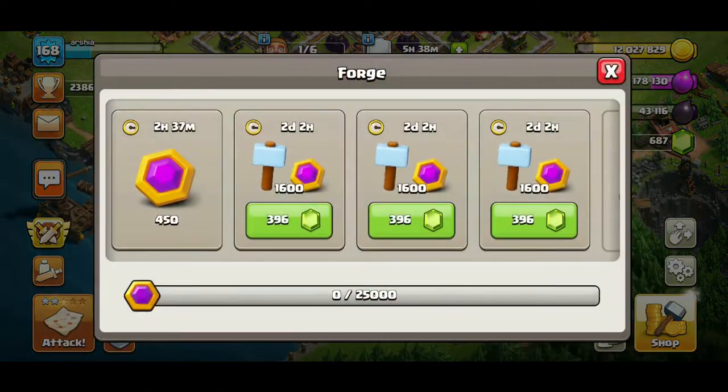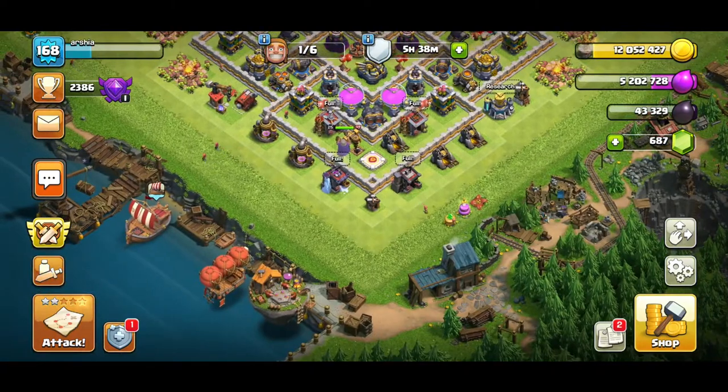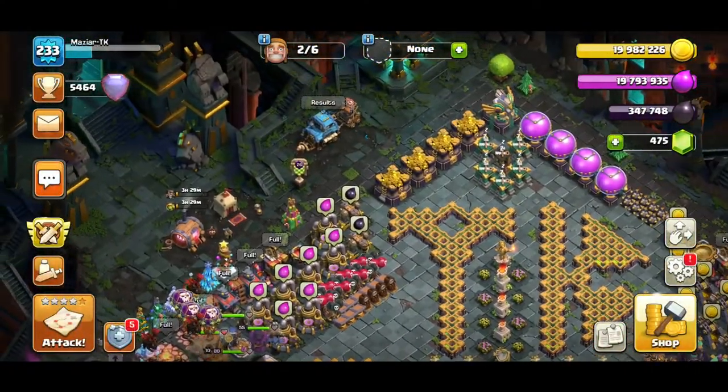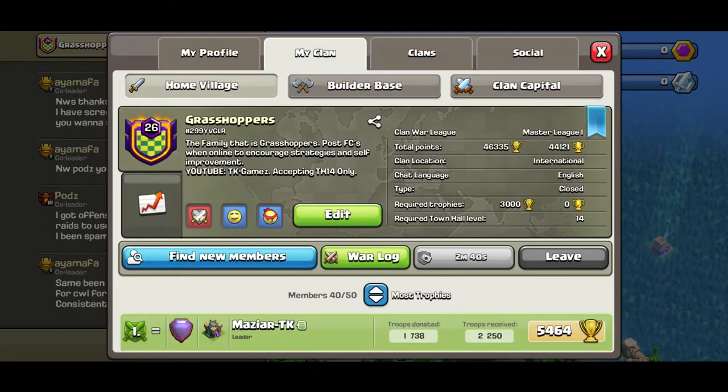Gemming isn't worth it — there's no point gemming 1,600 capital gold and contributing when no one else has enough to complete the build. You're still going to wait. Instead, use one or two builder potions over two days to remove a day of waiting, and by then a clanmate might already have finished their part. You don't have to wait for clanmates in every area — you can contribute your part and let others fill in the rest.